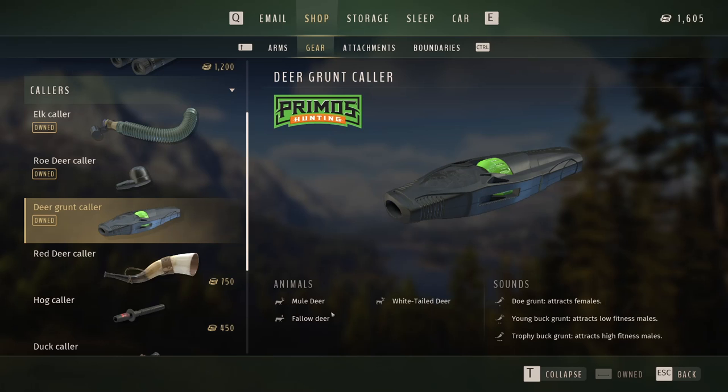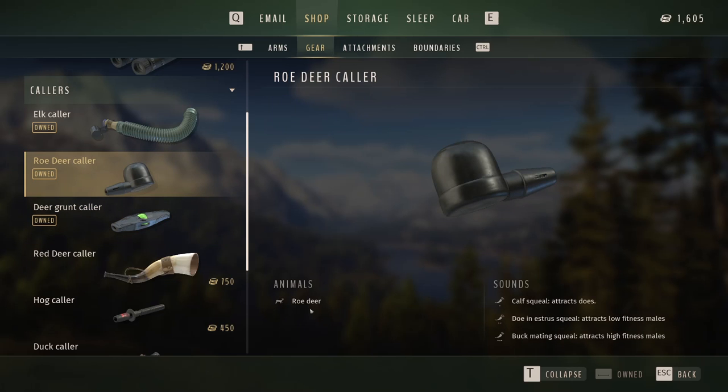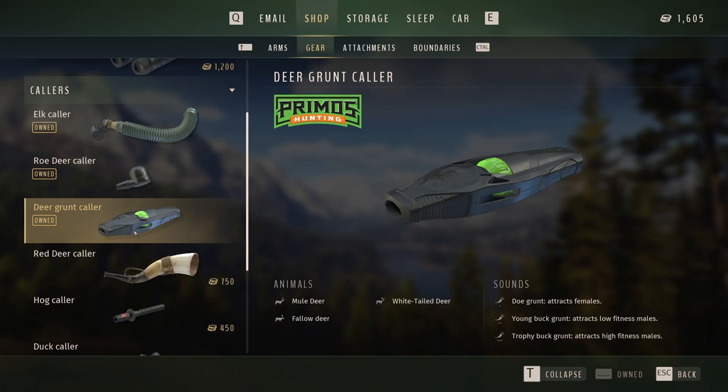This is very important: when you buy a caller, always look at what kind of animal you can call. I bought one and then realized — roe deer, I don't even know where they are. I was calling for deer and they didn't come because it was the wrong caller. So this deer grunt caller is what I used to level up to 10 called animals to sell, and it's the easiest one — the one I'll show you when we go hunting.